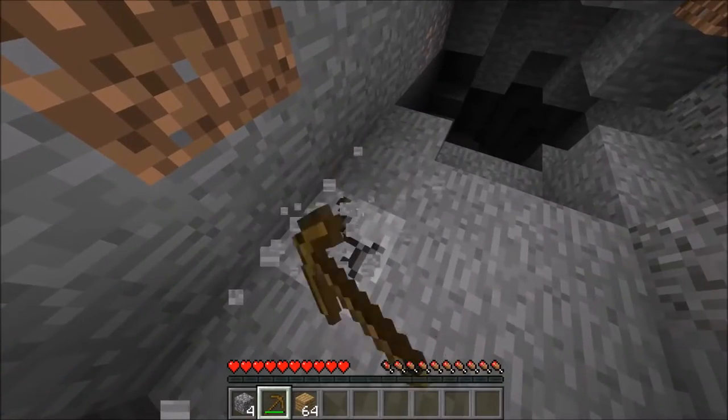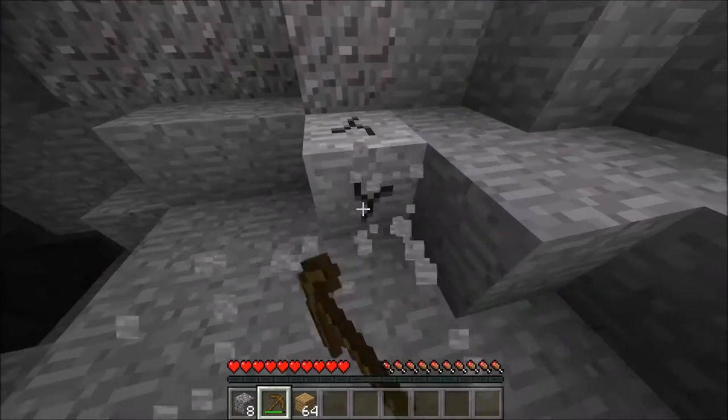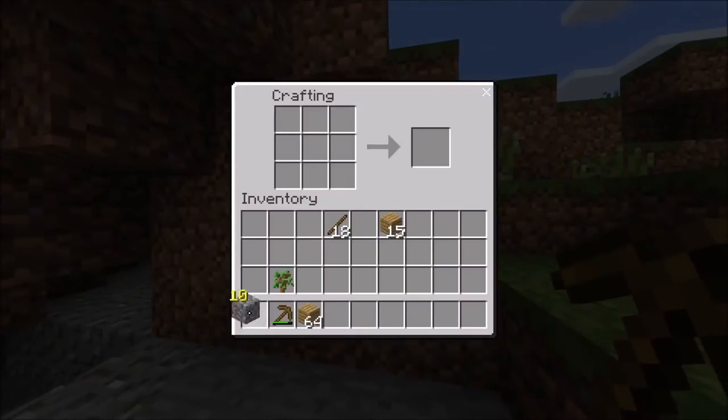Grab some stone here and we'll make a stone pick and grab that iron. I wonder how far this goes down — I hope it goes down a good way so we can get down to diamonds. I see more iron down there in the corner of my screen. Didn't need more cobblestone for that but we'll just go ahead and make the stone pick now.